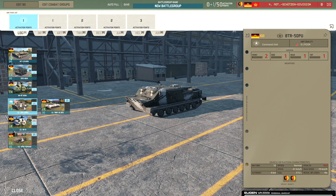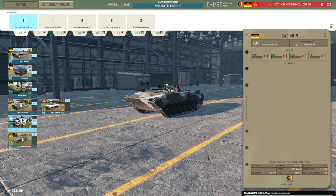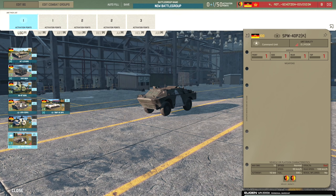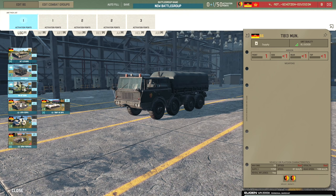Then we have the leaders: the BTR-50PU, the BMP-1K-SP2 which comes with the Malyutka and the 14 penetration gun. It does have high explosive anti-tank so it always does 1 damage, which is a nice benefit. The best of the bunch is probably the SBW because it's fast and still armoured, so you can move it out of harm's way if artillery comes. It's nice that you have decent supply vehicles in the T813 and the MI-8T.